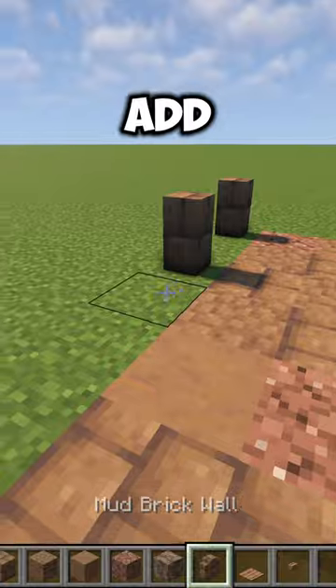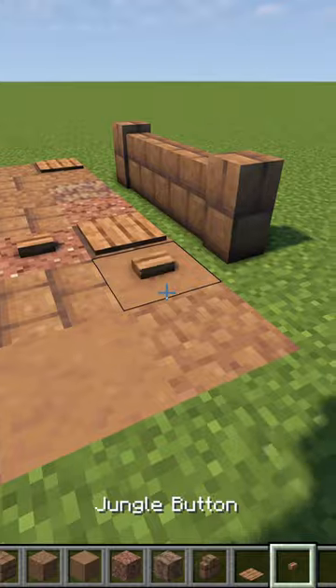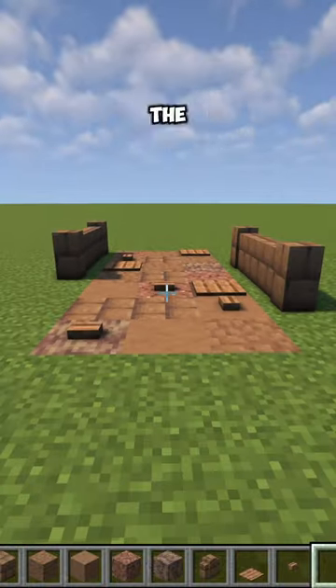Feel free to add mud brick walls to the sides to make the path more sturdy. Lastly, I'm adding jungle pressure plates and jungle buttons to the path to make it look like there's rubble on the road.